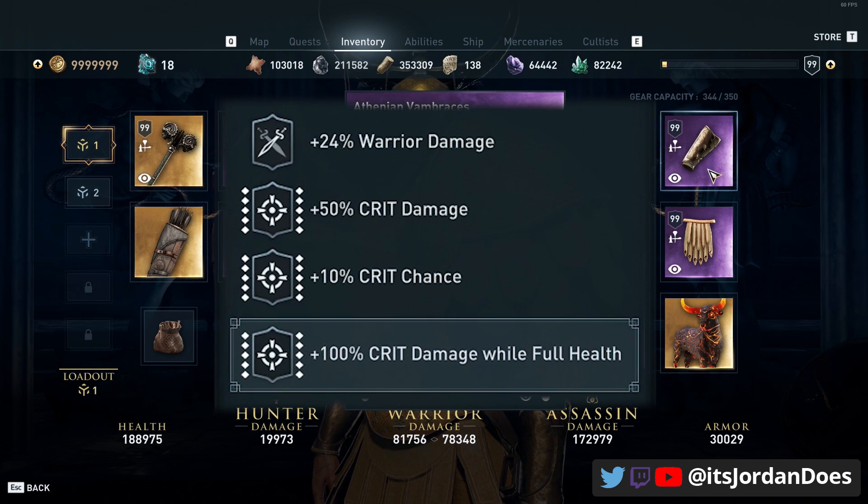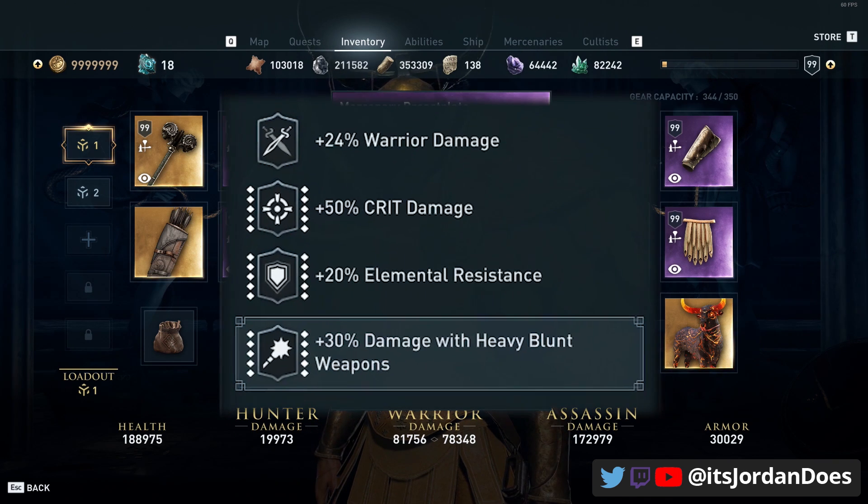For the gauntlets we have warrior damage, crit damage, crit chance, and crit damage while at full health — though you just need two of those perks naturally and can engrave the third. For the chest we have warrior damage, crit damage, elemental resistance to counteract the negative elemental resistance of the Hammer of Horns.